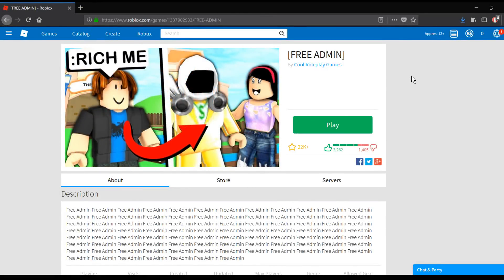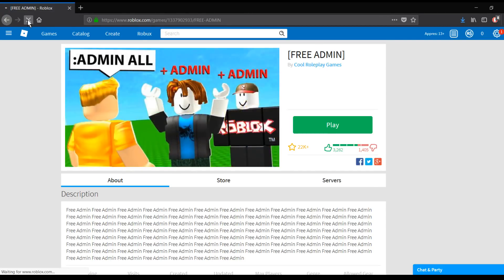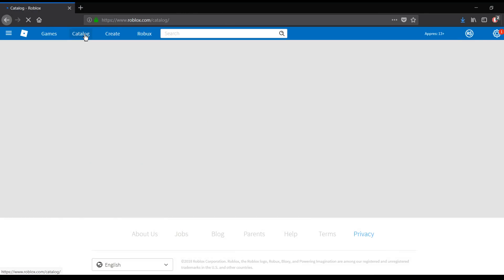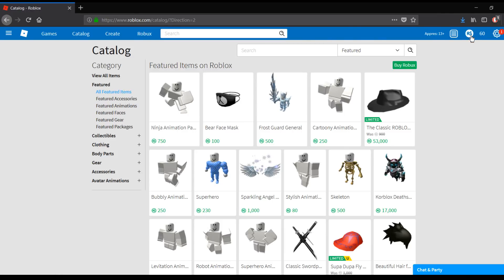Alright guys, I've just exited out of the game. As you can see I still have zero Robux, but there's one more trick — all you really have to do is just click refresh. And there we go guys, we just got 60 Robux just like that! As you can see I can go to the catalog and it will stay there, so that's how you know it actually worked. Thank you so much for watching — please do try this before it gets patched, I cannot stress that enough.